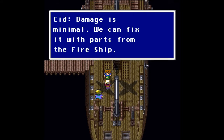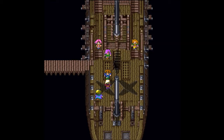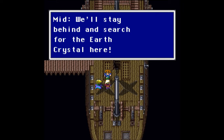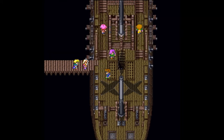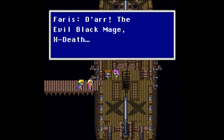Damage is minimal; we can fix it with parts from the fire ship. We'll stay behind and search for the Earth Crystal here — you search the skies. Surely the Earth Crystal is in the skies. There's the evil black mage X-Death.